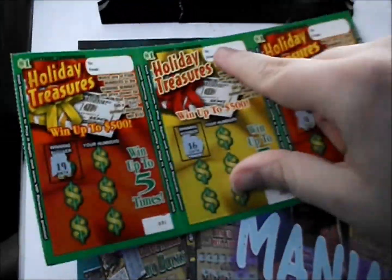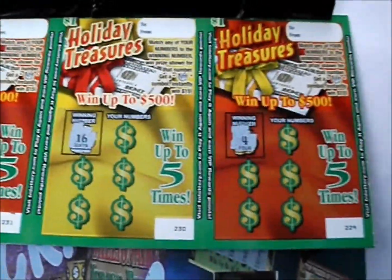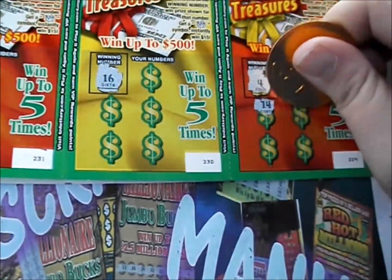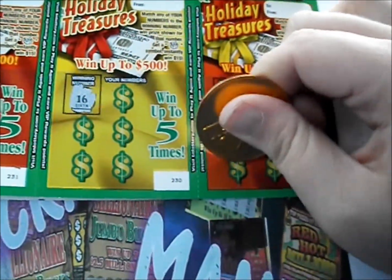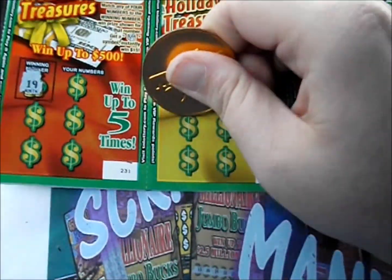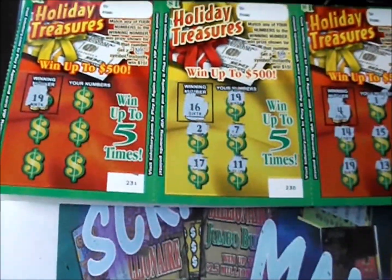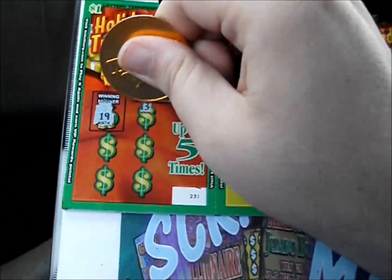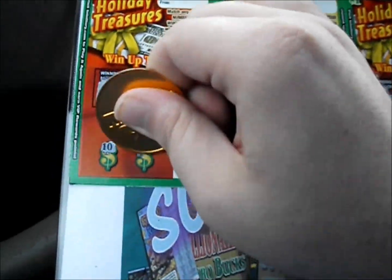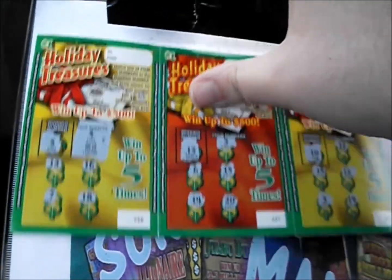We've got 3 more of these to go. Flip these over and we're looking for a number 4. Got a not-so-lucky one instead, there's a 14, 15, 15, 19, and 13 — nothing there. Go over to number 16: see a 19, number 2, number 7, 17 — nothing there. And the last Tennessee dollar holiday ticket, looking for 19. Got a 13, 4, not-so-lucky one, a 10, and a 12. Just one winner out of those 10. It was a $2 winner, so $8 loss for this part.